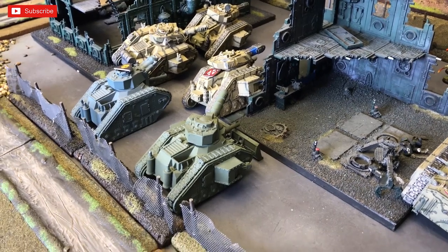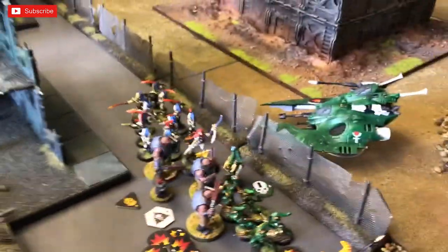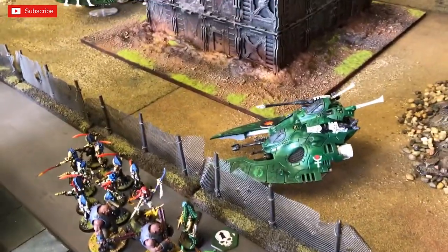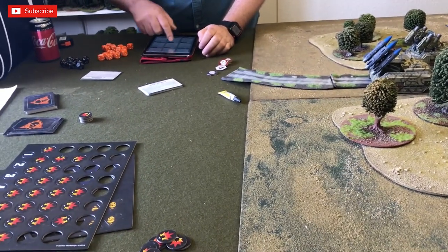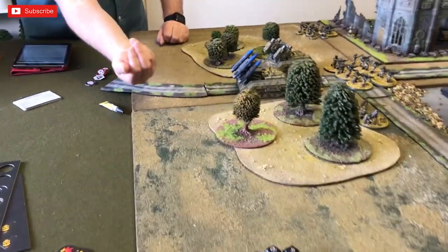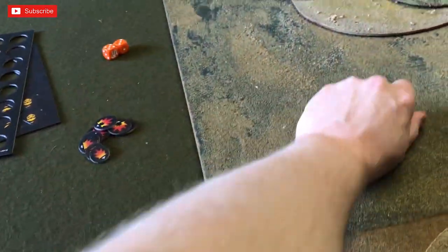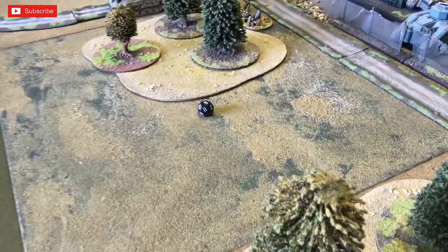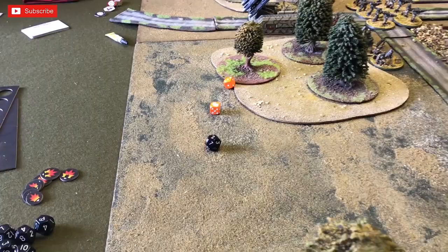Standard shooting with the Guard — a Leman Russ fires battle cannon, lascannon, and plasmas at the Falcon — obscured so minus one, needing fives. Battle cannon gets two shots standing still — one hits needing a six for damage, rolls a nine — large blast. Two plasmas needing fives — one hit needing a seven — just a large blast. Lascannon hits and needs a five — it damages, pretty much guaranteed. The Demolisher opens fire at the closest Wave Serpent — needing a four, uses Brute Strength card to re-roll — hits, needs a six, it's a destroyer hit causing two blast markers. Large and small on that Wave Serpent.